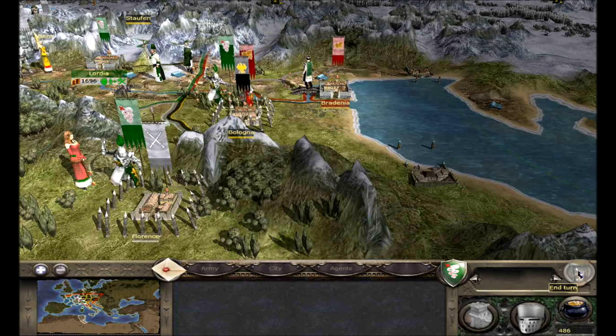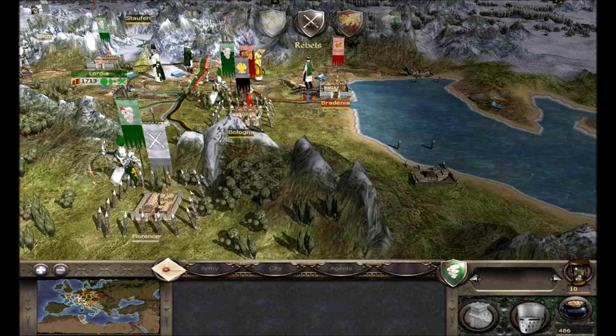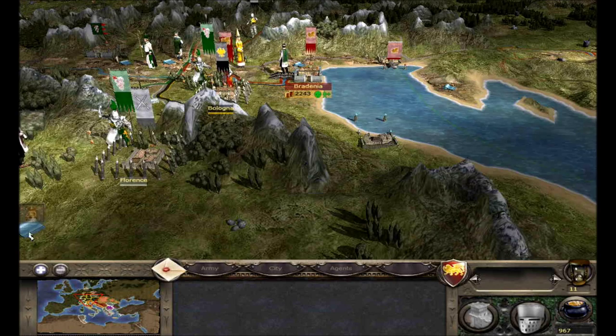We're going to try to take Florence first, and then with our Florence and Bologna army I'll combine those two forces and try to take Burn to the northwest. Then we might go help Venice with Byzantine, or we might have to fight the Holy Roman Empire somewhere. Save it and end the turn. We're still somehow in the lead of military — not exactly sure how that's possible.